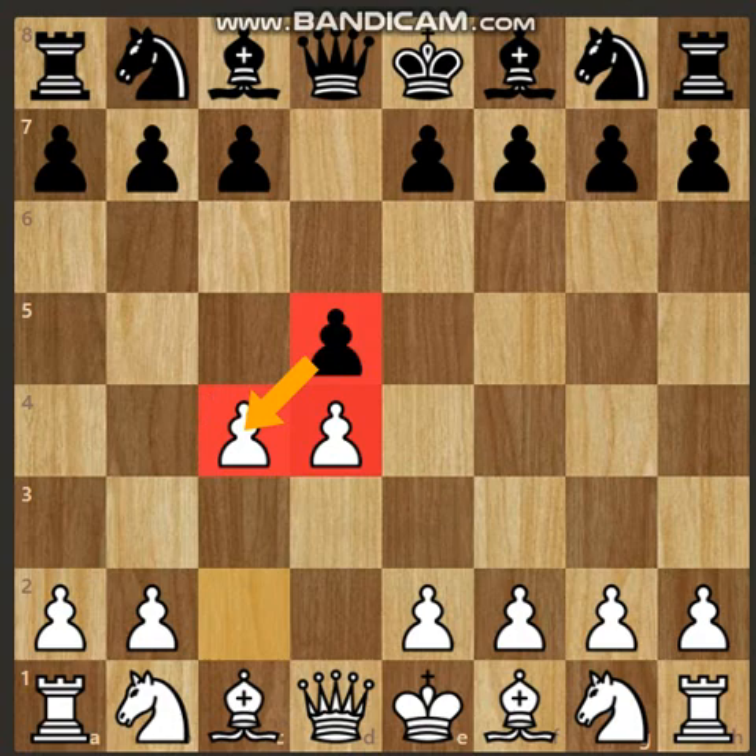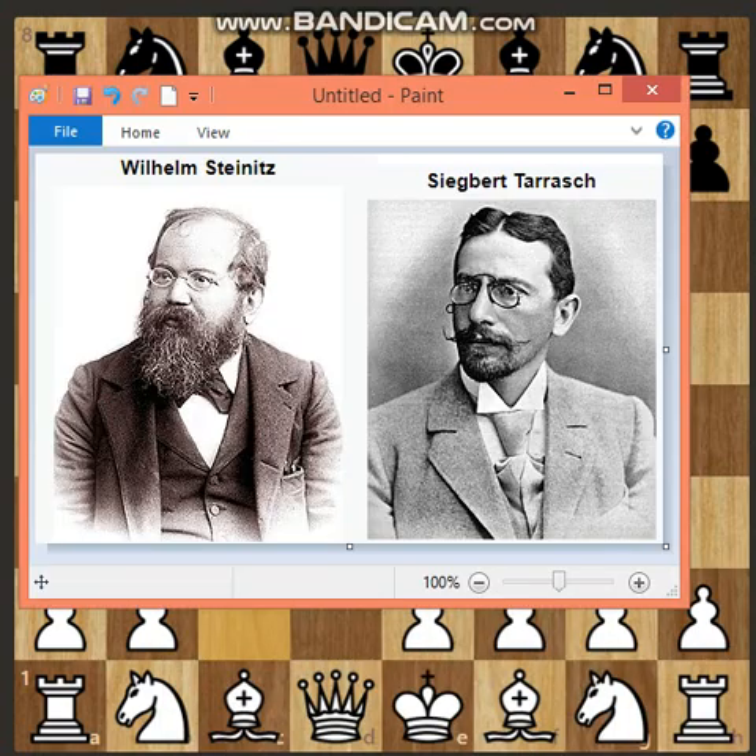As grandmasters Wilhelm Steinitz and Siegbert Tarrasch developed chess theory and increased appreciation of positional play, the Queen's Gambit grew more popular. It reached its zenith in the 1920s and 1930s, and was played in all but two of the 34 games in the 1927 World Chess Championship match between José Raúl Capablanca and Alexander Alekhine.